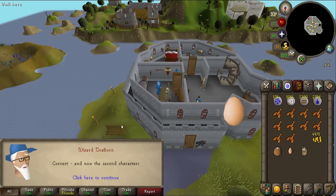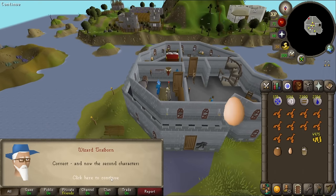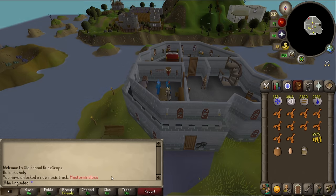Second character - there's an egg on my screen, not sure what that is. Who is that? That's the witch - Betty? Hetty! Pretty sure it's Hetty. Yes, there we go. Third and final character - come on, don't be someone obscure.